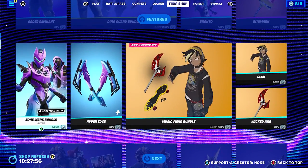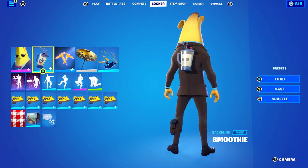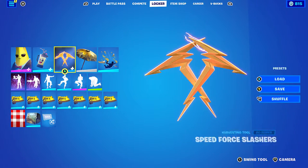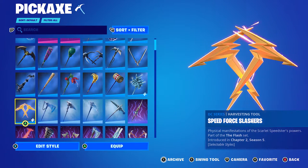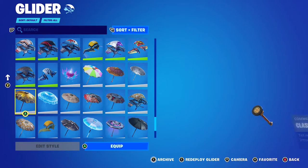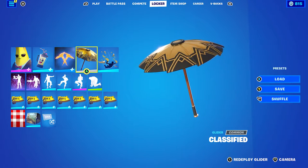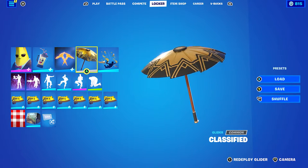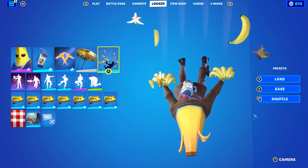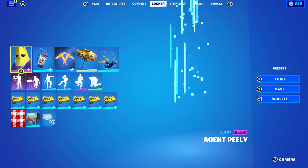I made three combos for default, three for ghost, and four for shadow. The first combo: back bling is Smoothie from Chapter 1 Season 9 — it's reactive and is a banana smoothie, which fits perfectly. Pickaxe is Speed Slashes using the powered style for the yellow look. Glider is Classified, a Victory Royale glider from Chapter 2 Season 2 — the season Agent Peely came out. Contrail is Bananas from Chapter 1 Season 9, and the wrap is Ripe, also from Chapter 1 Season 9, part of the Bunker Days set.